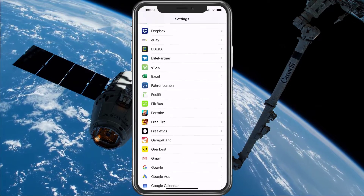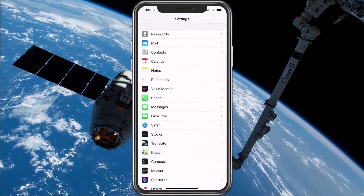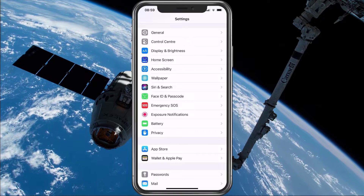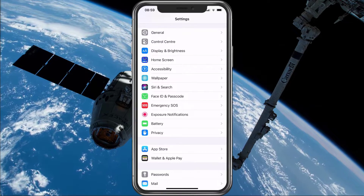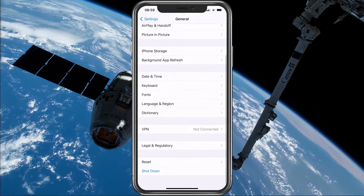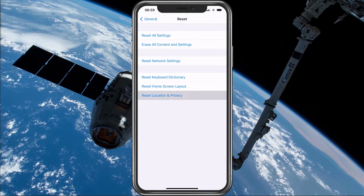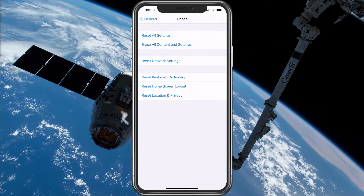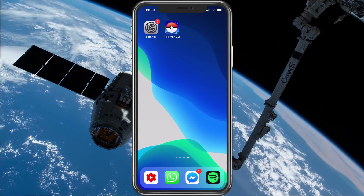If the problem persists after relaunching the app and making sure that you're using a reliable connection, then you will have to reset your location settings. To do this, go back to your settings and under General, Reset, select 'Reset Location & Privacy'. This should reset all of your location settings, and you should be able to play the game without getting the GPS signal error message.